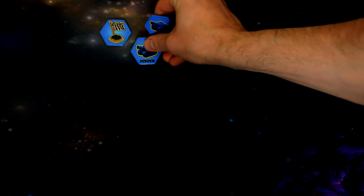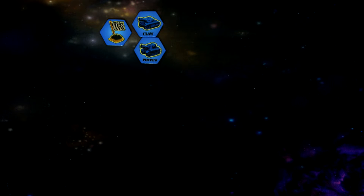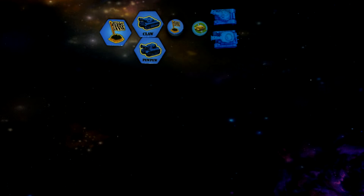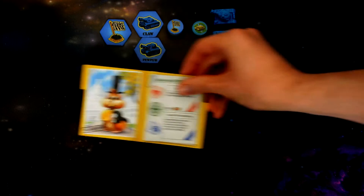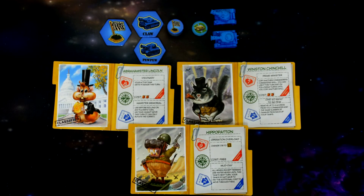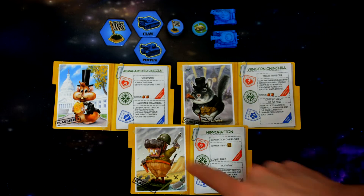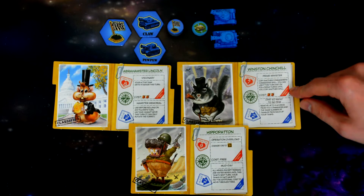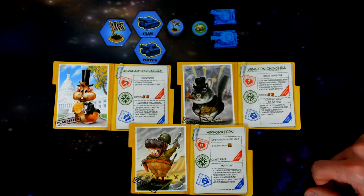For player setup, each player will choose a color to represent them. Then they will get their base hex flag, their two tank driving tokens, their control tokens, active tank token, and their two tank models. Each player will also be randomly dealt three characters. Out of these characters, the players will choose one to be their commander, based on the commander skill they wish to have for the game. The commander skill can be used once per turn.